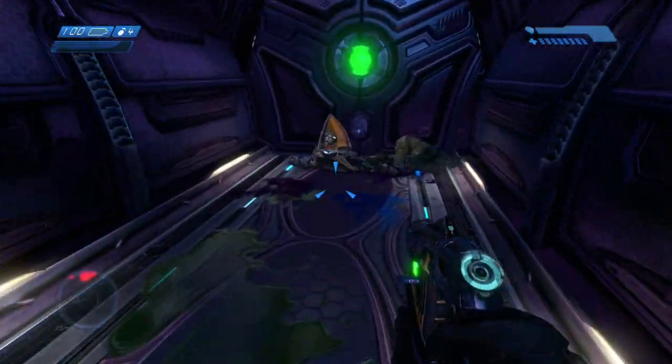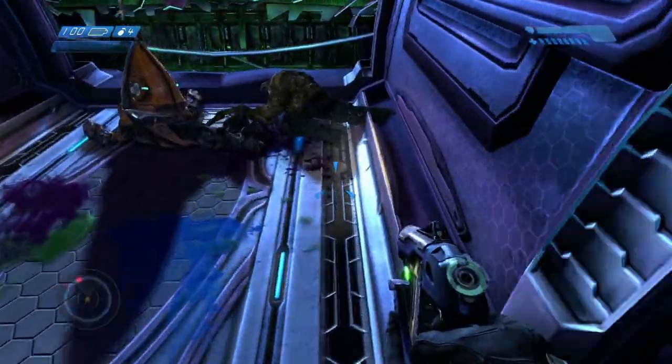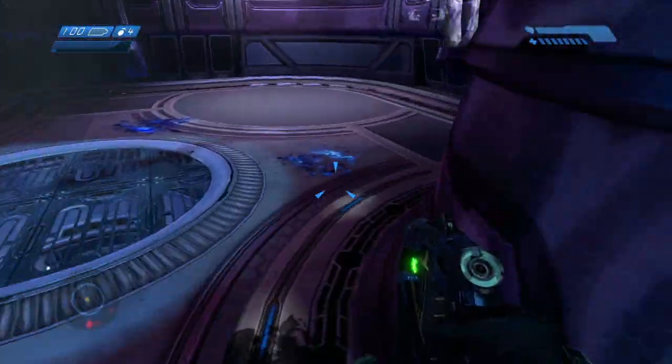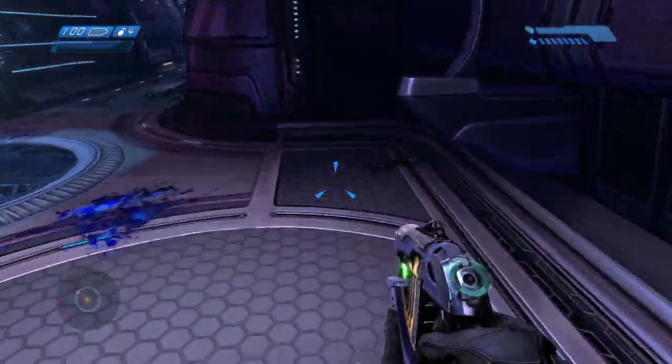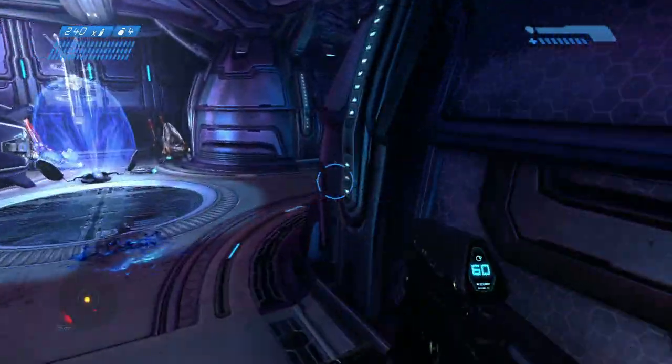The assault rifle is useful here just for clearing out these Flood infection forms. Now we're going to take this shotgun — there's the body. That's the hole we're going to jump in. So now we have ourselves a shotgun. Very effective against the Flood — the only game where it really is.